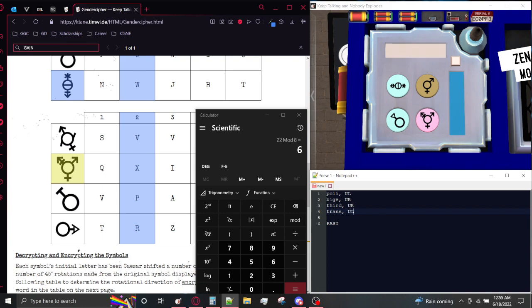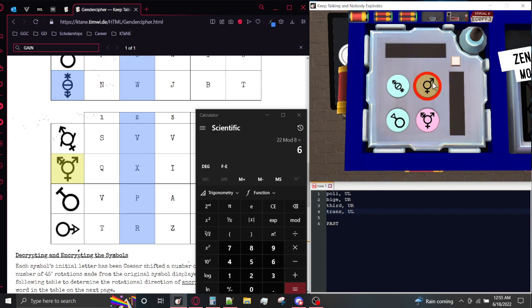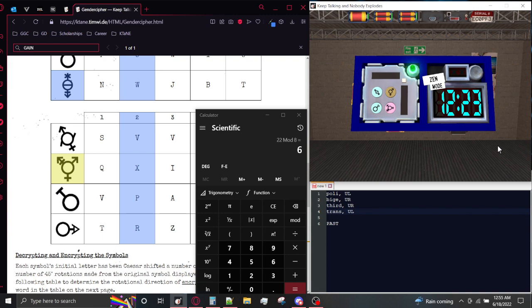Let's go ahead and submit this. You can only move clockwise by pressing the buttons, and if you hold the button and hear that sound, it will reset to the initial orientation of the symbol. So first off, we're going to be pointing the polygender to the up-left. Here we're pointing the male symbol to the up-right, which is already there. Next we're pointing the third-gender one to the up-right, and then the transgender symbol to where the male symbol is in the up-left. And when we submit — that is a solved Gender Cipher.